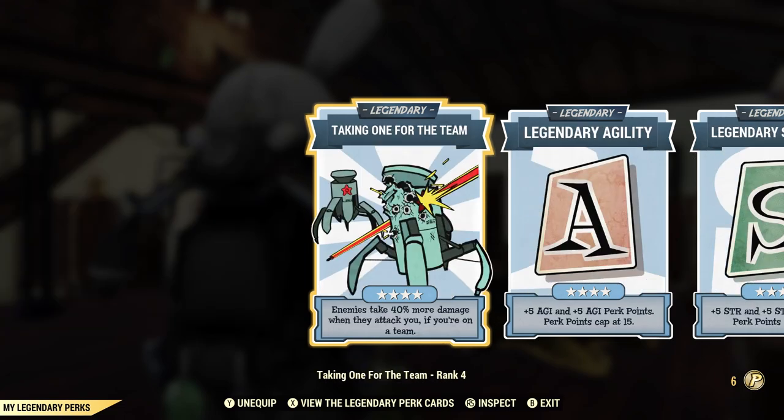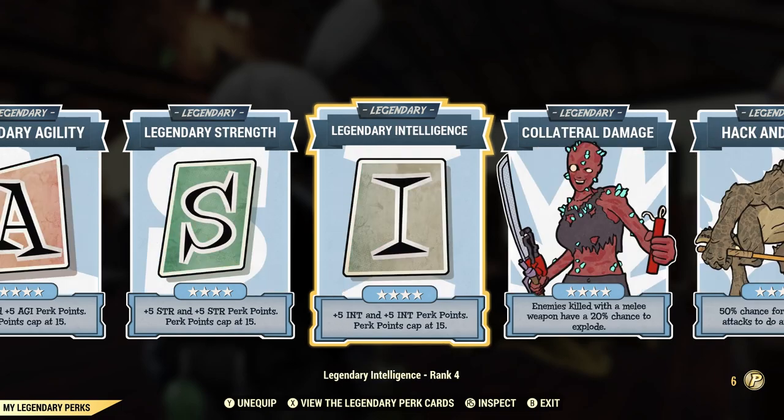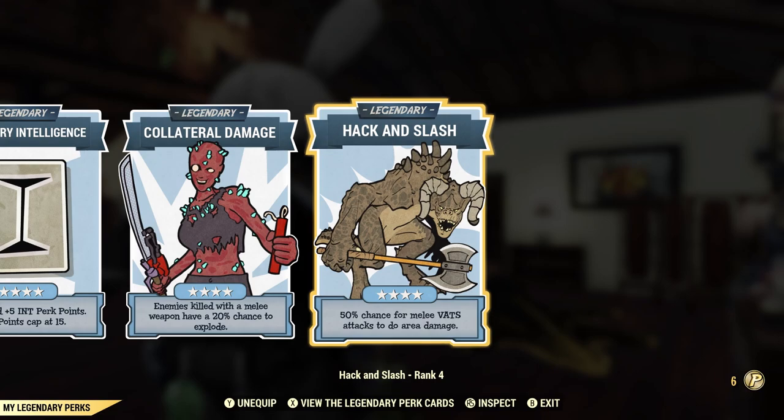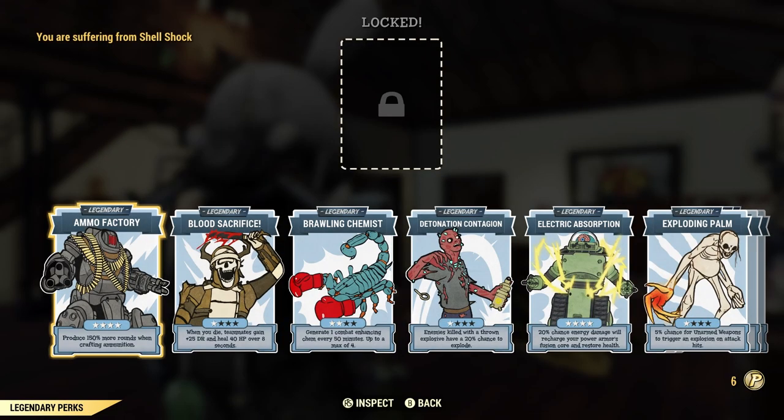For the legendary perk cards, we have Take One for the Team, which is good for any build — highly recommend having it. Agility, Strength, and Intelligence all maxed out, but keep in mind Strength allows you to increase your carry weight and melee damage, so stack as much Strength as possible. The cards that are going to shine for this build are Collateral Damage — for each kill you have a 20% chance for enemies to explode — as well as Hack and Slash, which gives a 50% chance for each melee hit in VATS to do area damage, which is an explosion. Stacking these two together is very nice and you can get them both to proc. If you are unarmed, you can use Exploding Palm instead — Collateral Damage is good for any melee weapon besides unarmed.